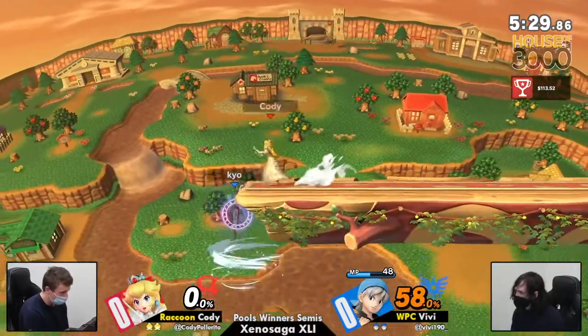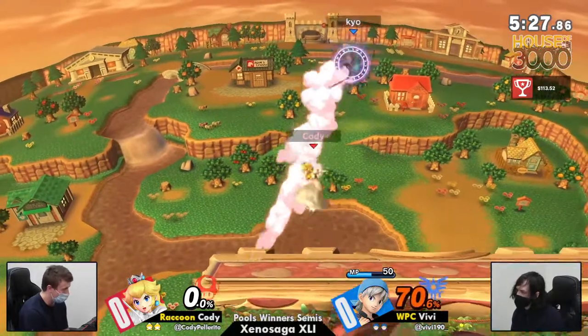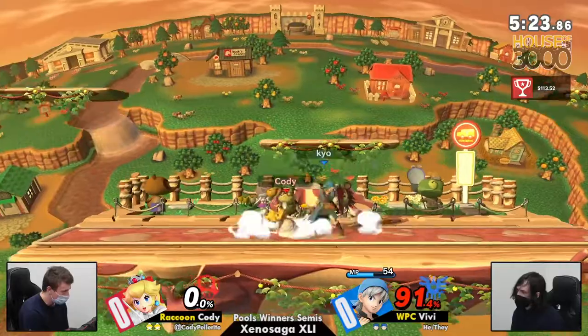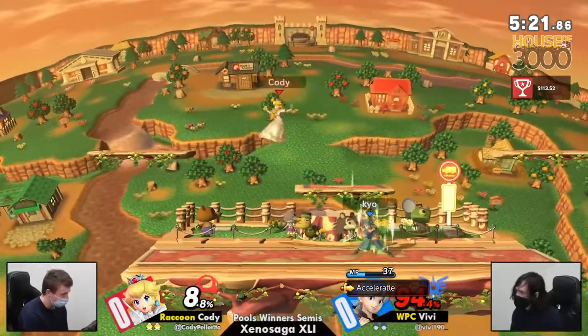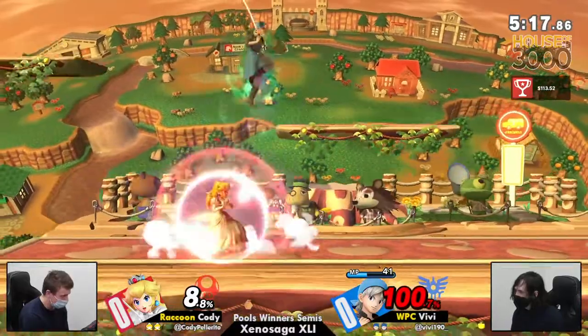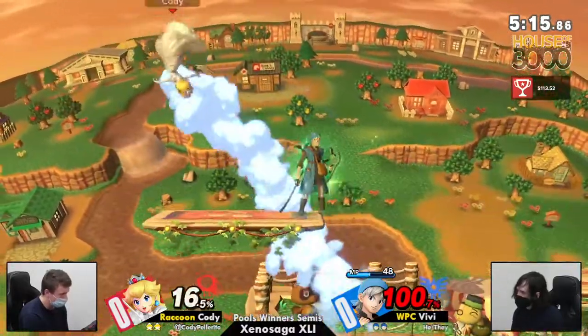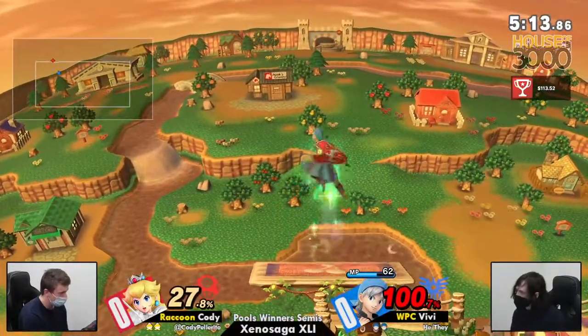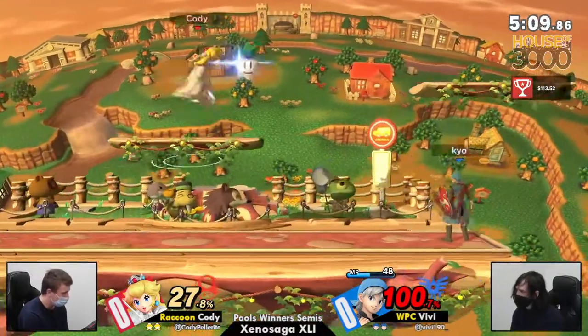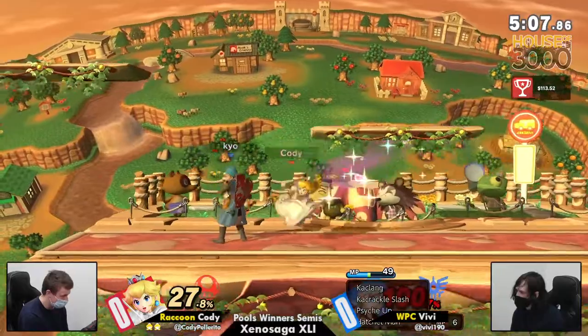Great spacing there by Cody, just barely outside of the range of the getup attack. 81% on Vivi while Cody is sitting pretty with a fresh second stock. One thing Peach is really good at that doesn't get talked about a lot — her ledge trapping is crazy because she can cover so much space with float, plus her very fast and safe aerials. It's like, where do you go? On top of turnips?